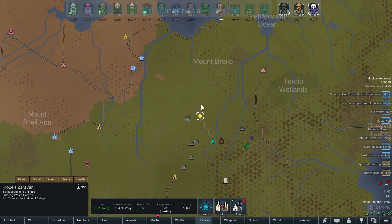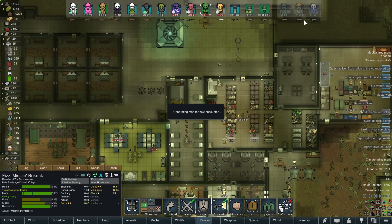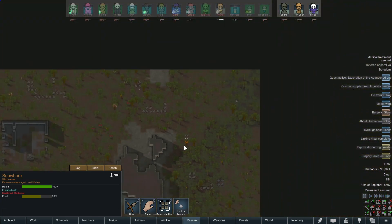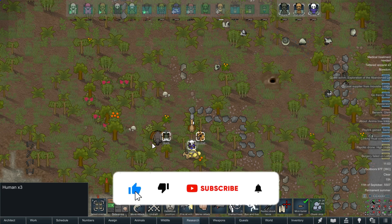The long-awaited caravan has almost arrived home — by the next episode they will be back, returning heroes with their goods. Can't wait for that moment. But wait — the caravan has just encountered a threat on the last leg of their journey! Tune in tomorrow to find out if we can save our caravan. Hit that like and subscribe if you're enjoying the playthrough, and I'll see you on the next one.